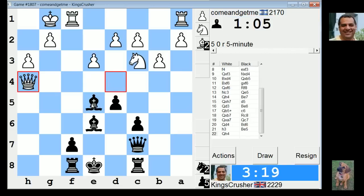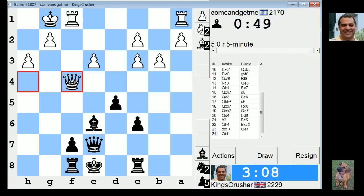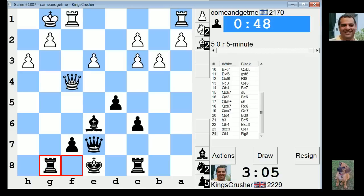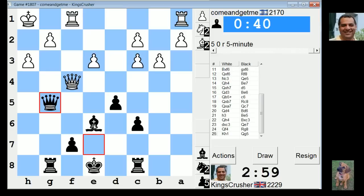I'll take on c3 just to simplify — it doubles his pawns. Or queen e7 — is that better? I think I'll simplify, I'm not going to regret this. Maybe king d7 and the rooks can use g8 and stuff. King d7 — he's going to try and open up the center.